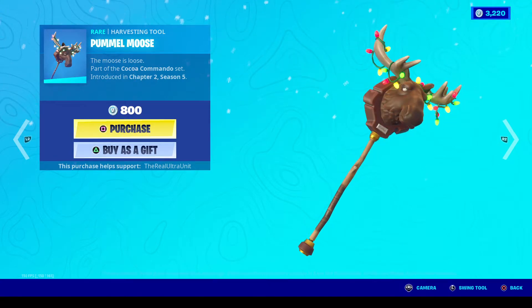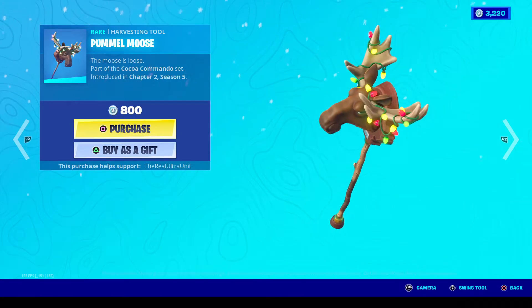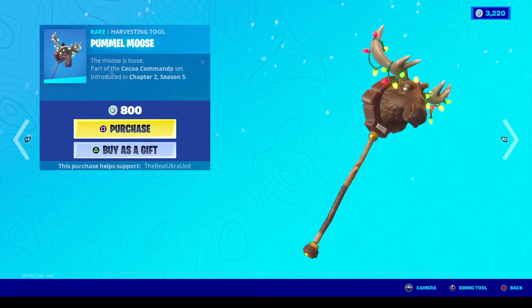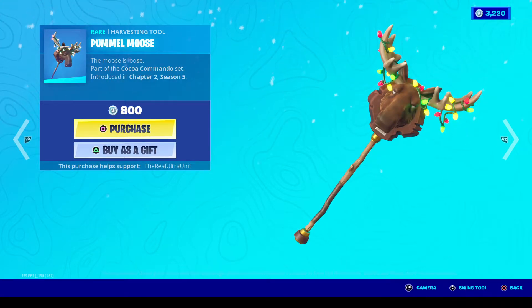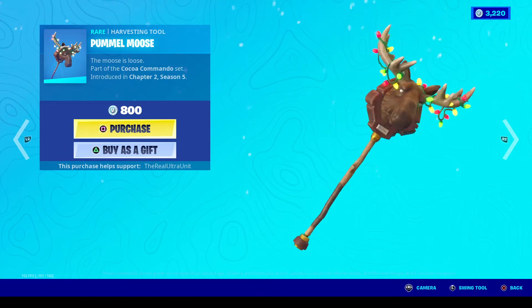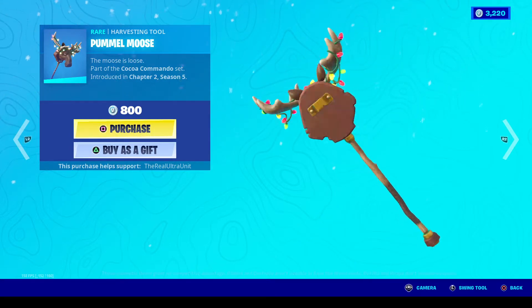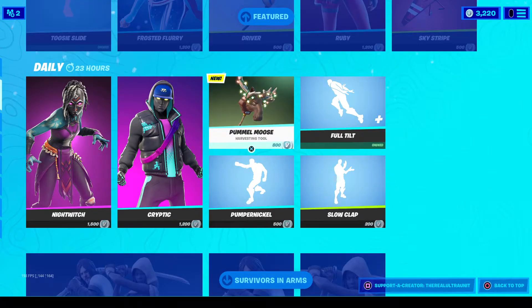You heard it here first folks. It is literally a moose head with antlers on a stick with Christmas lights on it. It is the most beautiful thing ever. It's part of the Coco Commando set. Anyway, it's 800 V-Bucks, it's brand new. Here's the sound it makes - it sounds like you're swinging a Christmas jingle with a moose involved. It's so ridiculously amazing.